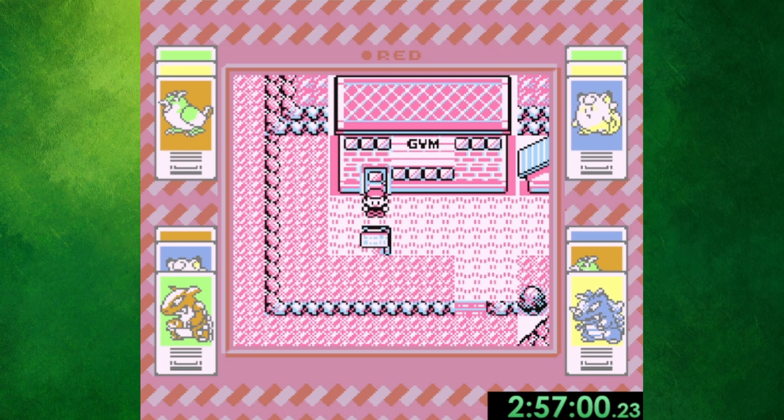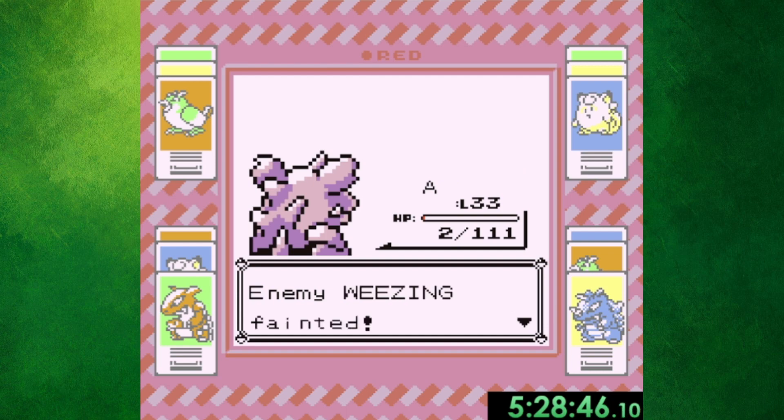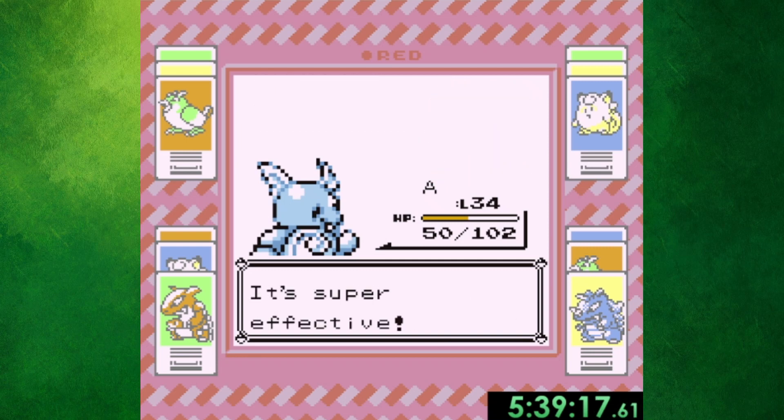Getting the HMs for Surf and Strength didn't take long at all, and just like that I was at the 5th gym in under 3 hours. But it was starting to get dark outside and I still needed to go for a run and pick up some dinner — so roughly an hour and a half later, I was back at it. I'm not sure if there's a rule in speedrunning where you have to continuously be playing, because taking that break basically guaranteed I'll reach my goal. Koga went down without too many issues before I surfed over to Cinnabar Island, where I picked up the secret key and defeated Blaine with my very underleveled Wartortle. Blaine's AI is just that bad.